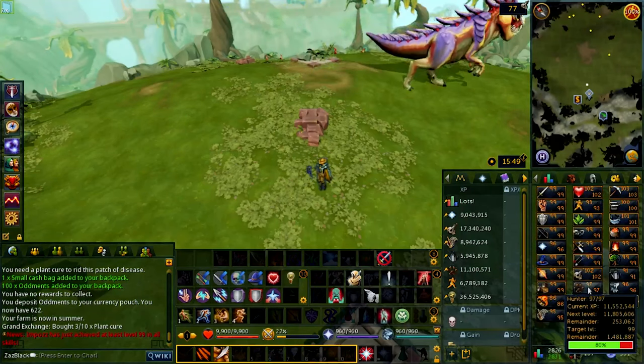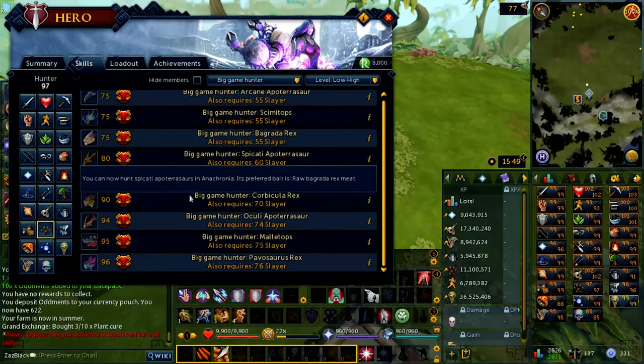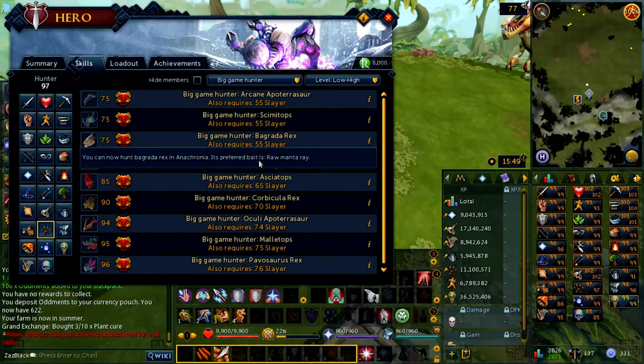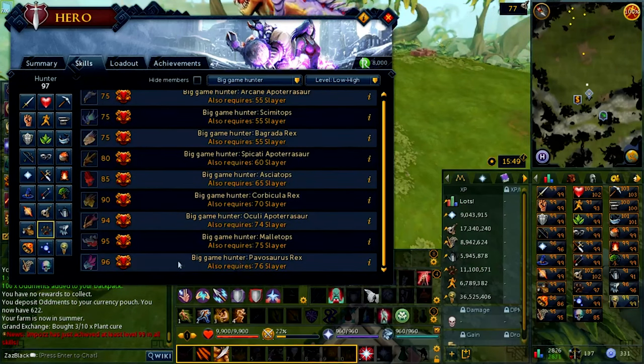If you go to your Hunter skill and navigate to the Big Game Hunter category, it'll tell you what kind of monsters you can hunt, and clicking on them tells you what bait you need. At level 96 Hunter, you can hunt down all these dinosaurs, as long as you have the corresponding Slayer level.